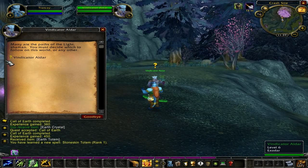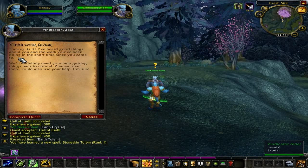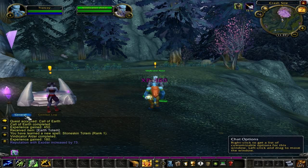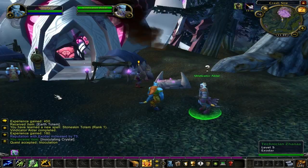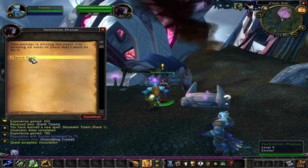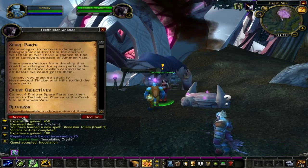Speak with Vindicator Aldar and turn in the quest 'Vindicator Aldar' for 180 experience points. She will then offer you the quest 'Inoculation.' All you have to do for this quest is use the Inoculating Crystal on 6 Alkins located to the south. Speak to Technician Zana and she will offer you the quest 'Spare Parts.' All you have to do for this quest is collect 4 Admitter Spare Parts, which are located in the same area as the Nestlewood Alkins.